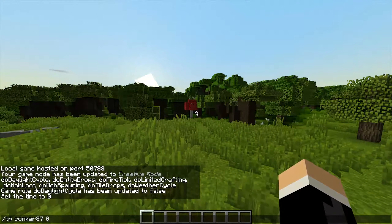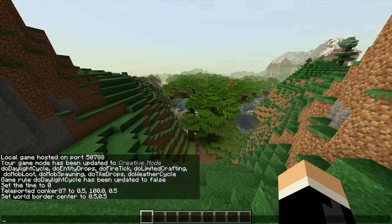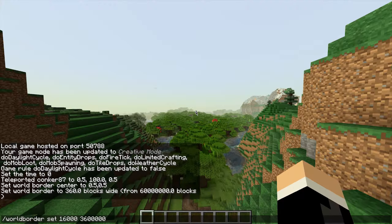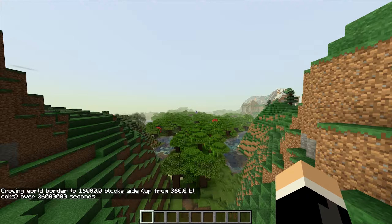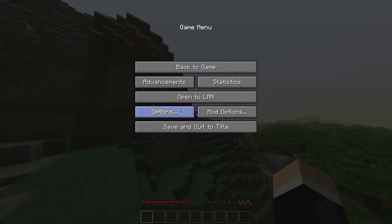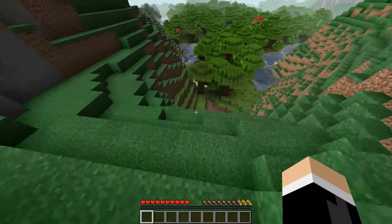We set ourselves to creative. We do gamerule do daylight cycle false, time set zero, then TP me to zero, 100, zero. That's funny-looking water. So we do world border center zero zero, and then we set the world border to 360. And then I also do set 16,000 — 36 million. That's going to take some time to do. So basically that should set it to go 16 blocks every hour — that's every normal Minecraft hour. So we set the daylight cycle to true. We set myself back, then log out and log back in again to disable the LAN, because I don't really want that on.